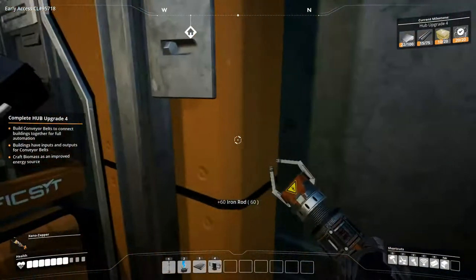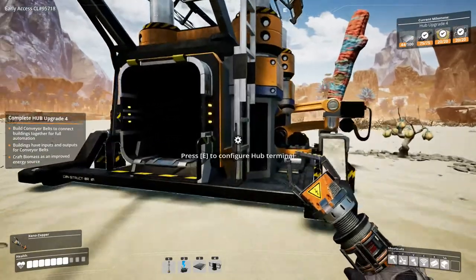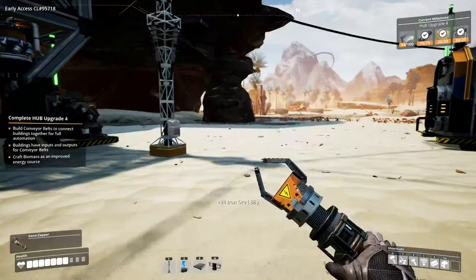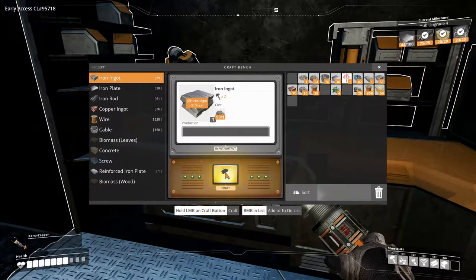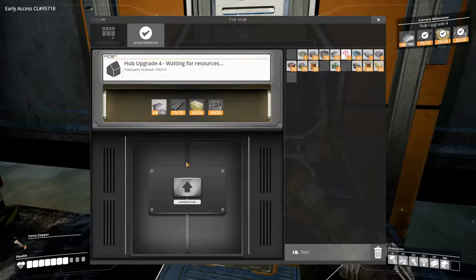It's just iron plate which hopefully will be ready in the machine. We have 22 here so we just need 56 more iron plate. We have 30 - not enough but better than nothing. We can make some iron ingots and then some more iron plate. We need 54 total, which we will get. Let's stick those in there and upgrade the hub again.